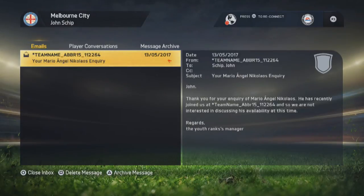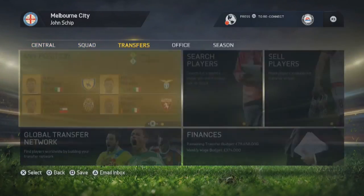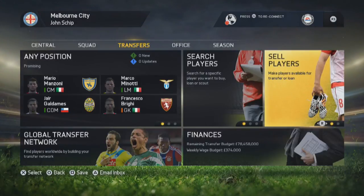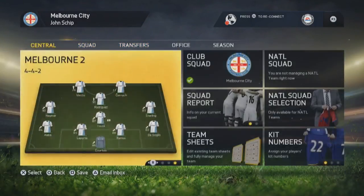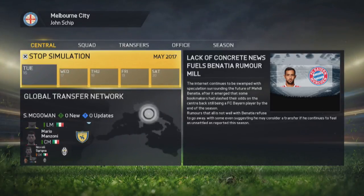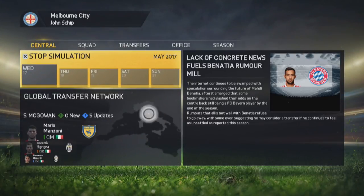Otherwise, how would the game know? How would the game code know that he is in your youth system if he's just randomly on the database? Well, the team name tells you that they don't — but that tells me that they do. I think they might have put this in on purpose and pretended to put it in accidentally for us to discover, for people like me to put it on YouTube. It's almost a hidden gem in the career mode, and it almost makes it really interesting discovering your own little glitches in the game.